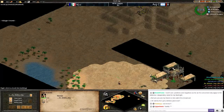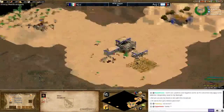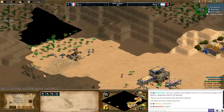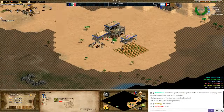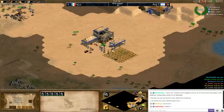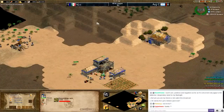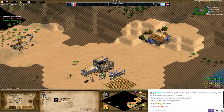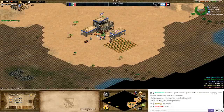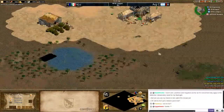Player one is playing as Huns and is planning to go up with 21 scouts, which is an interesting strategy for Huns. A lot of pro players do it recently to fight off drushes. It's not seen too often in team games though. If he uses the scouts to hit the enemy pocket he can do some real damage, but usually you would see a drush fast castle as a Huns pocket.